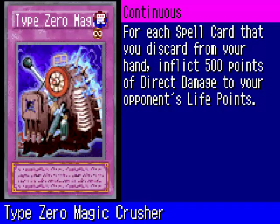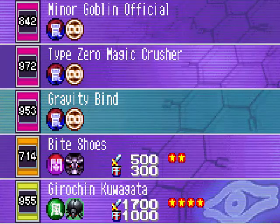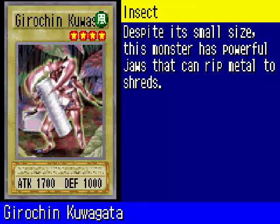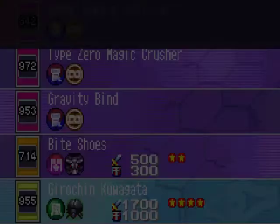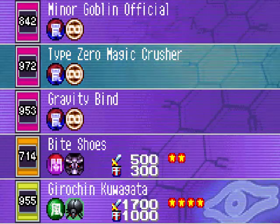Type 0 Magic Crusher — I remember this trap card, it was pretty good if you have a lot of spells in your deck. For each spell card you discard, you inflict 500 points of direct damage to your opponent's life points. Gravity Bind is also an interesting trap — all monsters of level 4 or higher cannot attack, so only put it in your deck if you're not using Jinzo or monsters of level 4 or higher. Bite Shoes is a flip effect monster that lets you change the attack or defense of one face-up monster on the field — alright I guess. Gorochon Kuwagata is a decent 4-star insect monster with 1,700 attack and 1,000 defense. I may edit my deck and think about putting in Minor Goblin Official or Type 0 Magic Crusher.